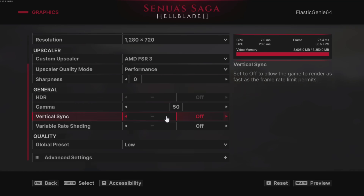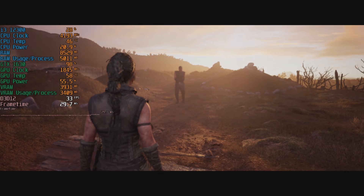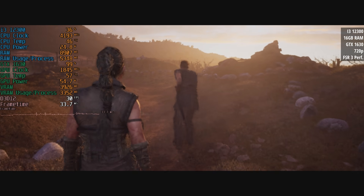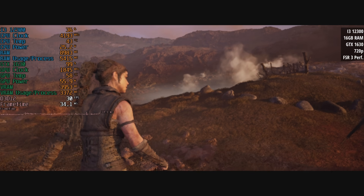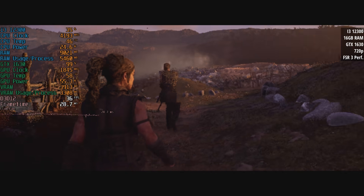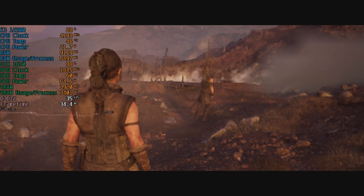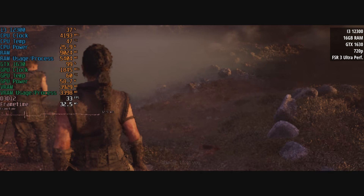For settings we want 720p — but not just 720p set within the game. We need to set the Windows desktop resolution to 720p first before getting into the game for best performance. From here we'll need FSR 3 set to performance mode. And here we have it: it still looks pretty bad, but the i3-12300 and GTX 1630 4GB can manage 30fps in Hellblade 2, albeit with some hefty sacrifices. Ultra performance mode is actually the best option here — it is kinda playable, but realistically most viewers probably won't be happy with the graphics in full Vaseline mode.